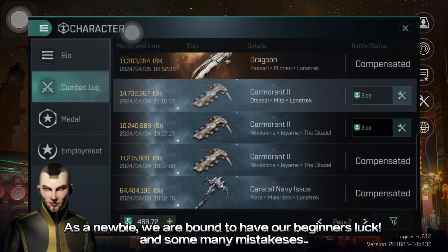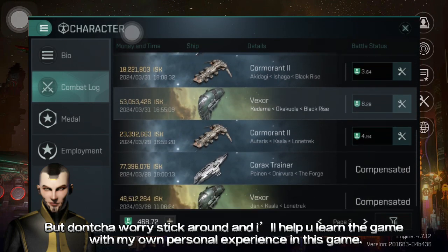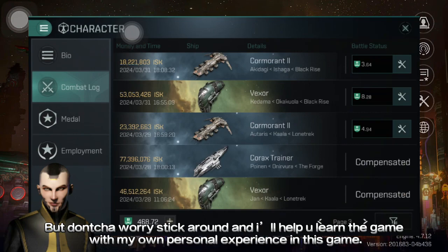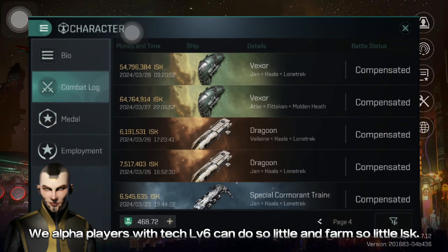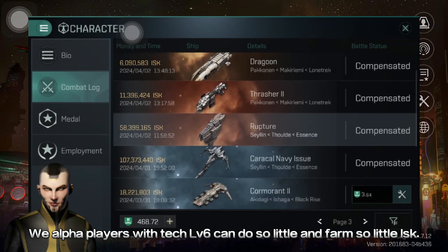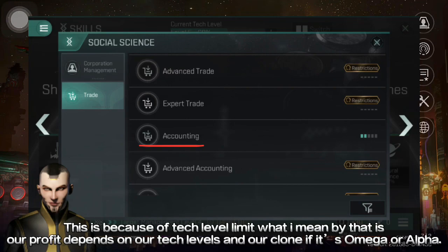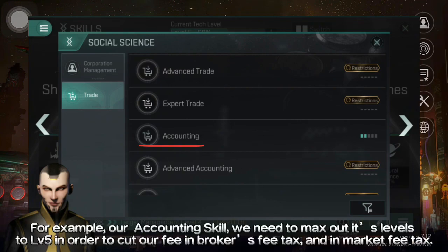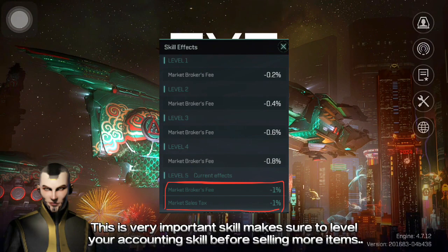As a newbie, we are bound to have our beginner's luck and make so many mistakes. But don't worry — stick around and I'll help you learn the game with my own personal experiences. We Alpha players with Tech Level 6 can do so little and farm so little ISK because of the Tech Level Limit. Our profit depends on our tech levels and our clone, whether it's Omega or Alpha. For example, our accounting skill — we need to max it out to Level 5 in order to cut our fee in Broker's Fee Tax and Market Fee Tax.